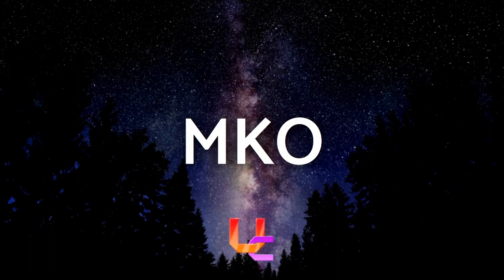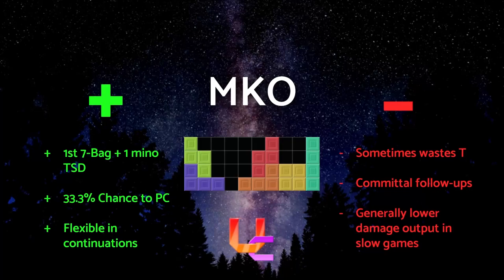Moving on to MKO. This is an opener a lot of people don't hear about, but it's actually really useful in terms of available openers. The shape of the first bag allows for a 1-in-3 chance to PC while you can T-spin as a failsafe. With this setup, you use the first bag of pieces to give yourself a T-shaped hole. By placing one more mino down on either side, you create a TSD with the first bag plus one mino from the second.